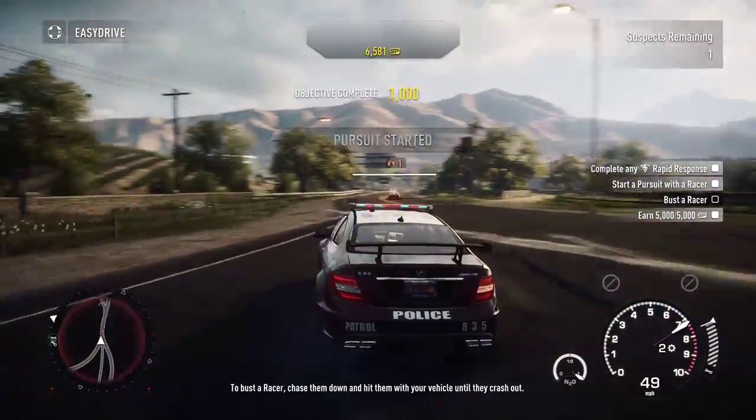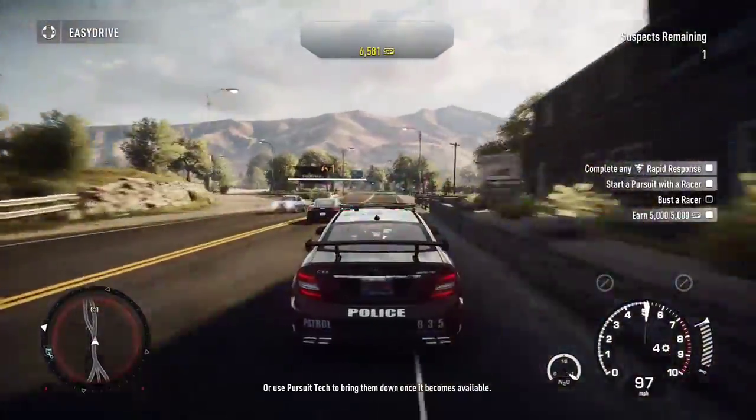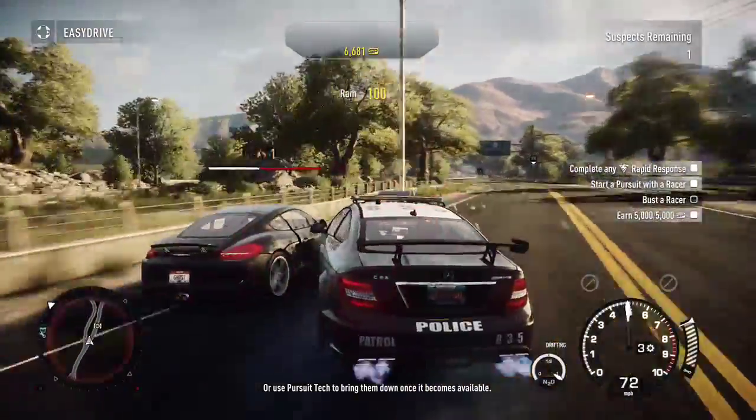To bust a racer, chase them down and hit them with your vehicle until they crash out. Or use Pursuit Tech to bring them down once it becomes available.